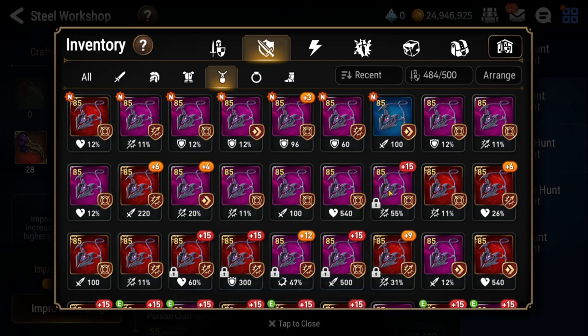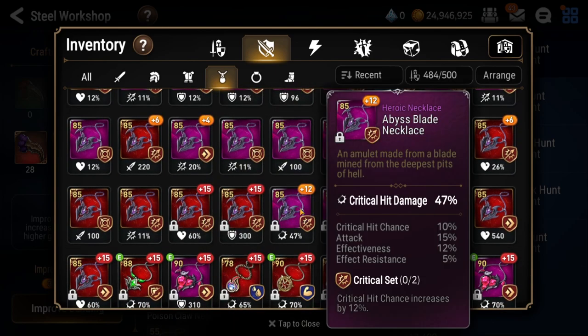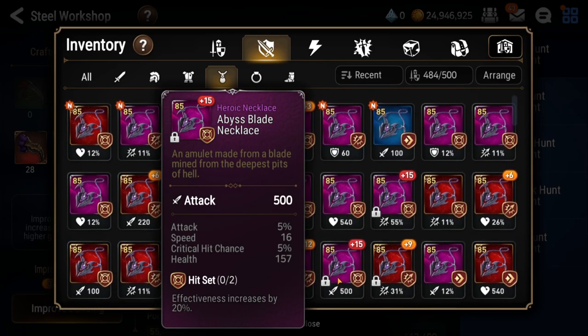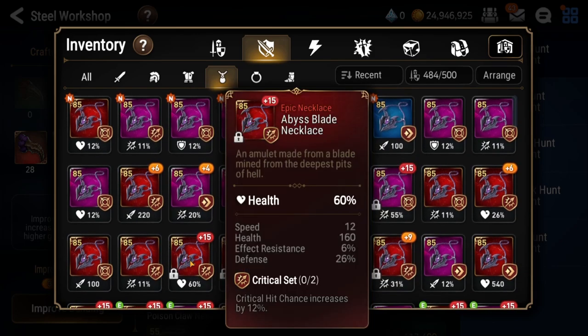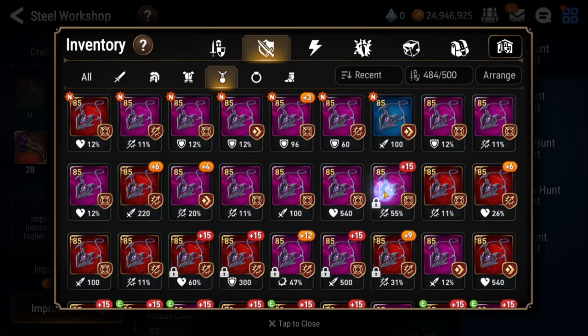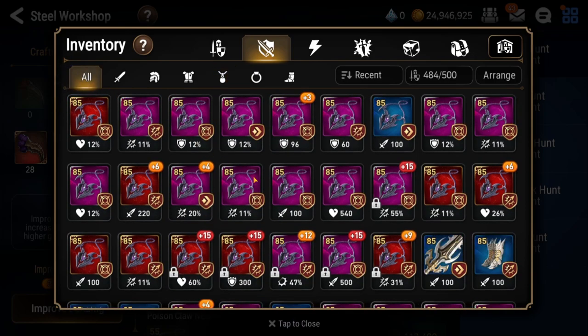That's gonna pretty much do it. We walked away with not the best things — we could finish this sometime. These two pieces I'm not really sure about. This piece was 20 speed — not bad. This one is 17 speed, that's okay based on the high rolls. Not really much from it otherwise, but a 20 speed necklace — I'm okay with that. Anyway guys, thank you so much for watching this video. If you enjoyed it please leave a like, subscribe for more Epic 7 content, and leave a comment down below letting me know what I can do to improve. Until next time, take care.